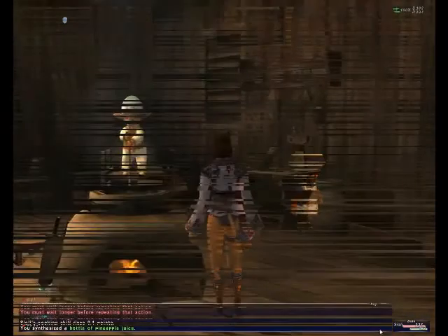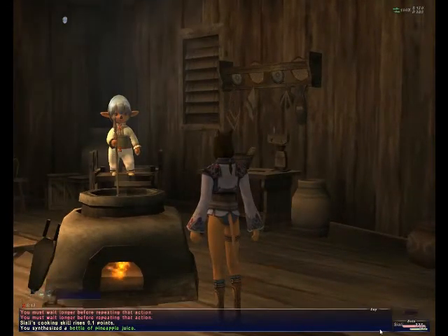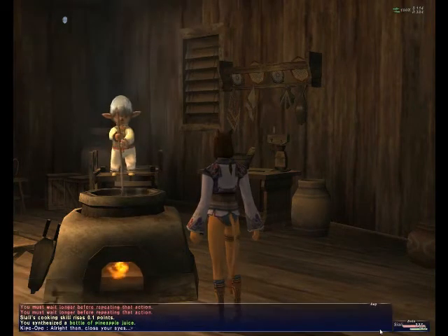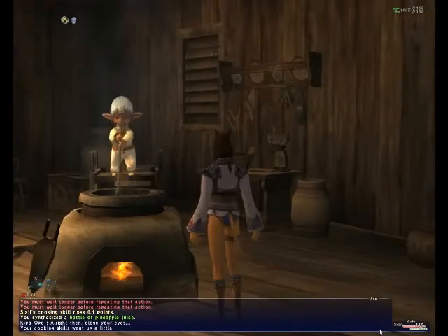Oh, also I didn't use the image support here, but I could have. You go here, hit this guy — now I need guild points, which is not a whole lot — and it says your cooking skill went up a little, and you get this little icon. That pretty much gives me a higher chance of success.